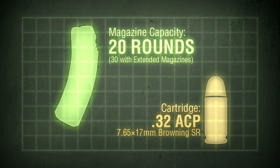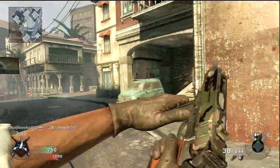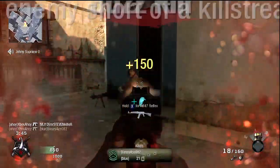The Scorpion fires the anemic .32 ACP round. Not exactly the most powerful cartridge, but certainly gets the job done at close range. In-game damage reflects the typical effective distance of this calibre, with the Scorpion having the shortest range of all the SMGs. However, within this effective radius the Scorpion is very effective, capable of two-hit kills to the body up close, something no other SMG can do.